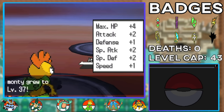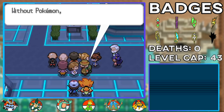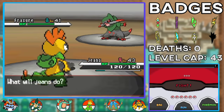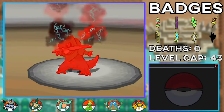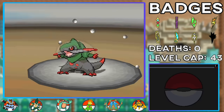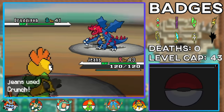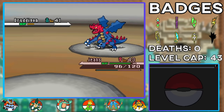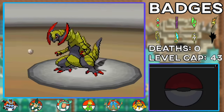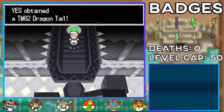We move on to the final city where Ghetsis is up to no good again. After another long speech, we face the final gym leader, Drayden. I didn't really have a strategy so I went with Scrafty, since Druddigon would be too slow. We kill Fraxure with two Crunches and get a Moxie boost, then take down his Druddigon with two more Crunches despite Rough Skin chip damage, leaving us at about half health. With two Moxie boosts we one-shot Haxorus, earning our final eighth gym badge. We can now head to Victory Road.